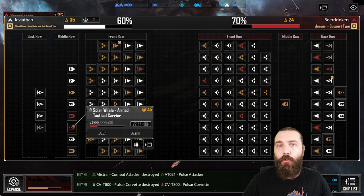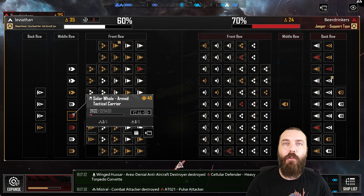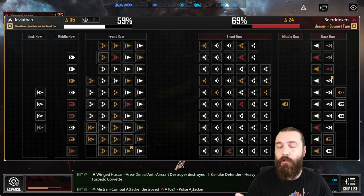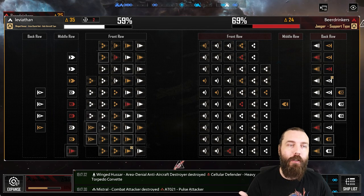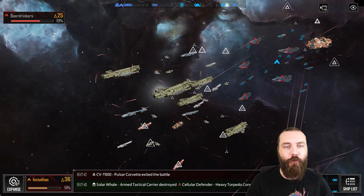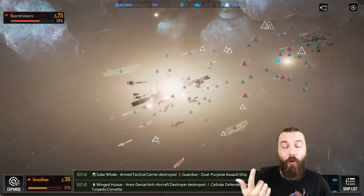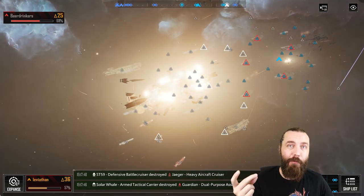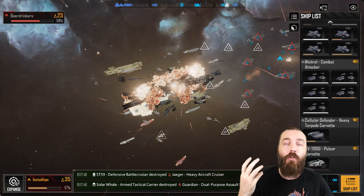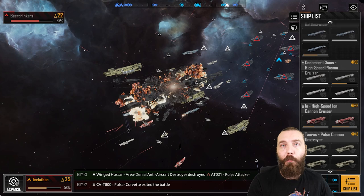We know the Winged Hussar AA is also extremely potent, so I've dropped five of them into this fleet. I needed a screen at that point — my best screens are going to be Eris Heavy Cannon; they've got evasion and high damage, so they work quite nicely. And the base Taurus, again with evasion, tank, armor, and high damage — that's my front line.